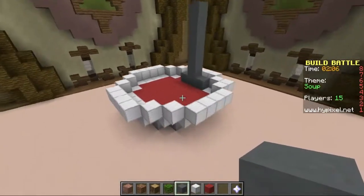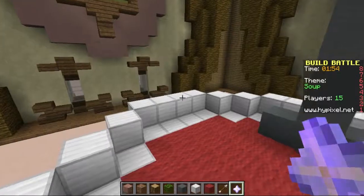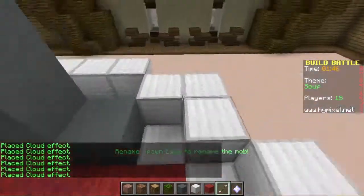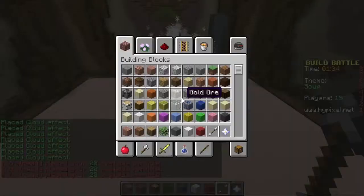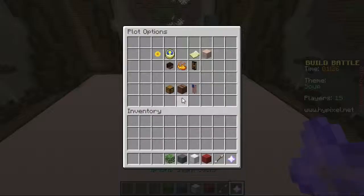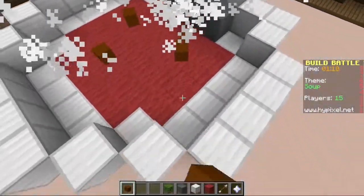Does that look a bit like a spoon? I guess so. And if we go on here to particles - snowball, portal cloud - it's a cloud that we want. Looks a bit like snowflakes but I guess this could do. Okay so I've got enough particles on there now. I'm going to get rid of a couple of these blocks. Maybe black? Brown. Let's put a couple of dots in there - I mean it could be pepper.